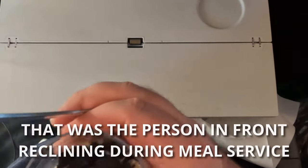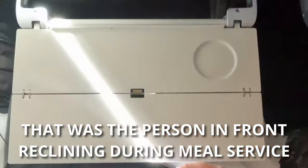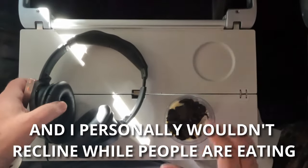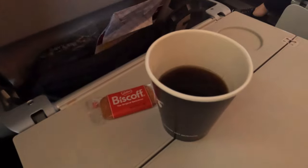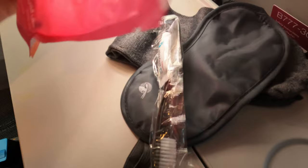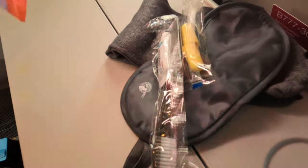After all the trays were cleared there was a coffee service — I had a cup of coffee and a biscuit, which was a really nice way to round off the meal. Each seat had a small amenity kit with flight socks, eye mask, earplugs, and a toothbrush with toothpaste. I'm not really sure how I feel about these in economy — are they a nice touch, or just more plastic headed for landfill? I'd like to know your opinion.